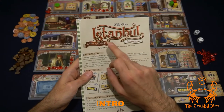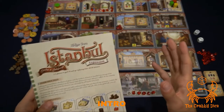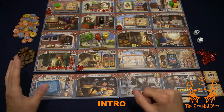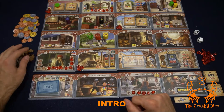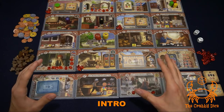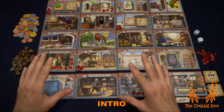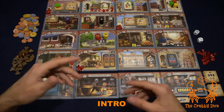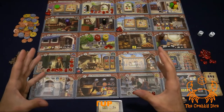Welcome back to the Krabby Dice. Today we're going to be looking at the first expansion to Istanbul called Mocha and Bakshish. The major addition to this one is the inclusion of a new resource called coffee. We're going to use coffee to try to get gems in different ways. This video will cover the components in the box and how it changes up the setup, then the rules, and finally my thoughts at the end.